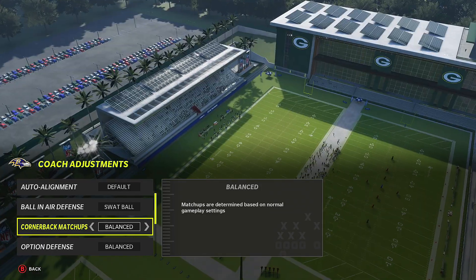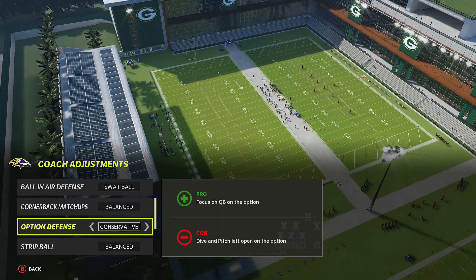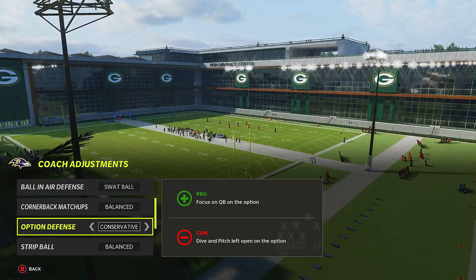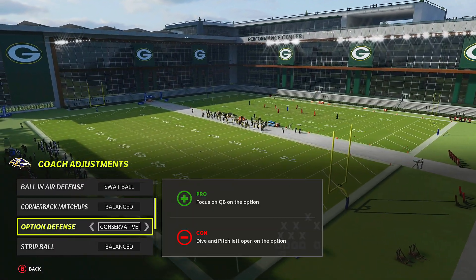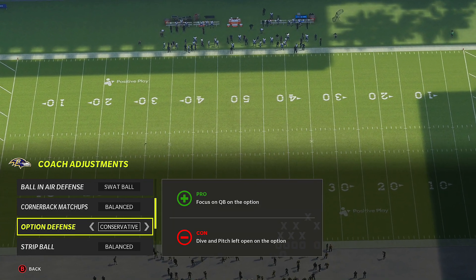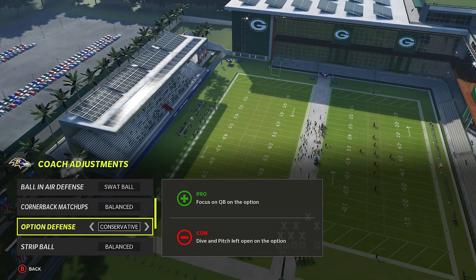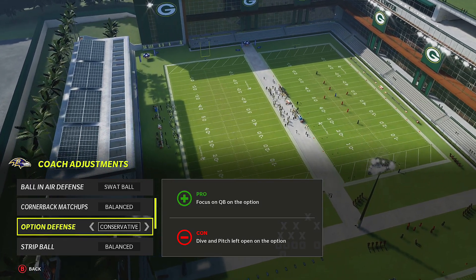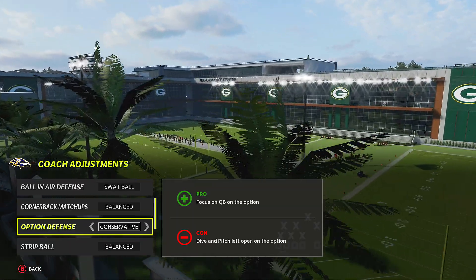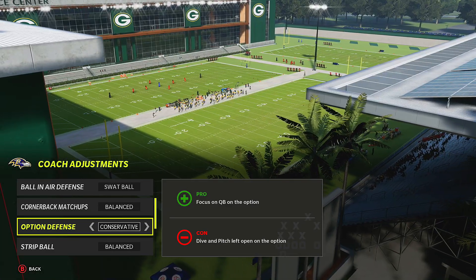For option defense, if you face a mobile QB running option plays, put it on conservative — quarterbacks won't be able to do it anymore. Now I know escape artist is out of control right now, but you have to use it. Play the game to its strengths. Don't have too much pride and refuse to run escape artist — you're only proving something to yourself because nobody else cares. Glitches and exploits — that's how you win.